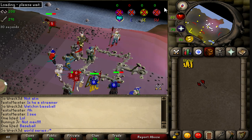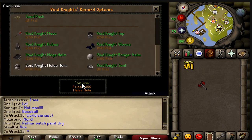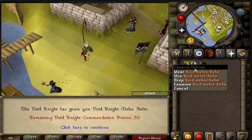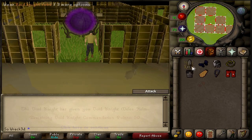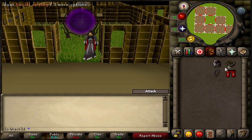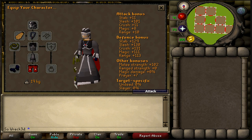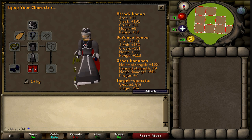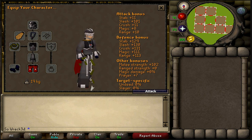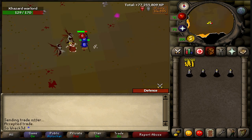I actually got 250 Pest Control points — I only needed 200 — and got the void melee helm. I already had all the other void pieces from back when I was a rune pure slash zirker pure. I had thought about going for ranged and becoming a void ranger like my brother, but I opted not to, became a zerker, and now I'm actually 75 defense. That brings me to my next point — I decided to go to Nightmare Zone and do some AFK grinding while watching TV shows.